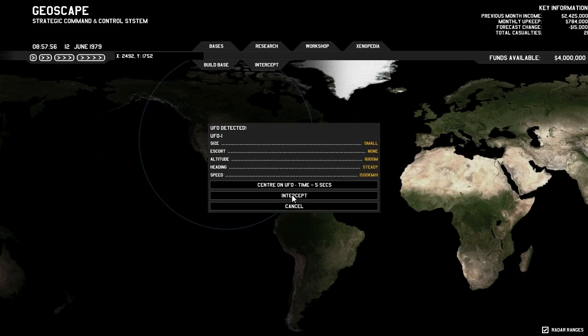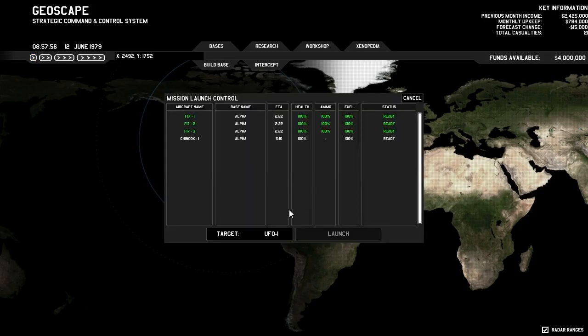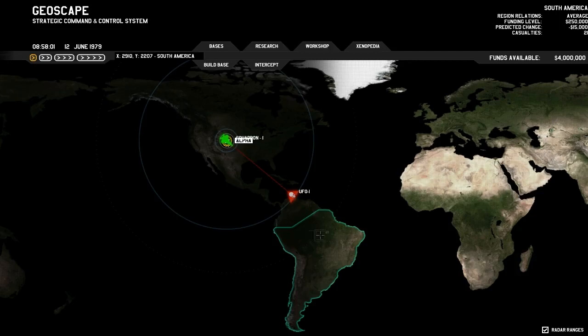We have got a small size ship. We are going to intercept this. Unlike the original XCOM, you can use multiple ships to intercept a single ship at the same time, which I think is pretty neat. I think three is the limit — I am unable to select another one. So you can send three at a time on whatever ship you are going after.